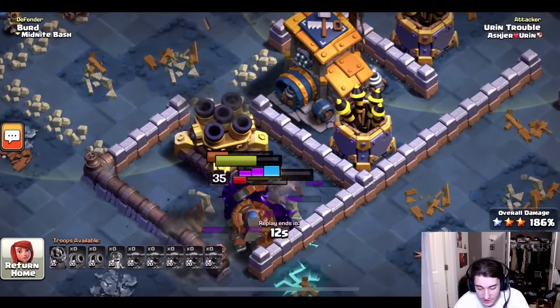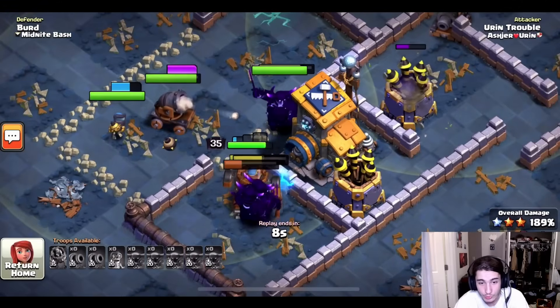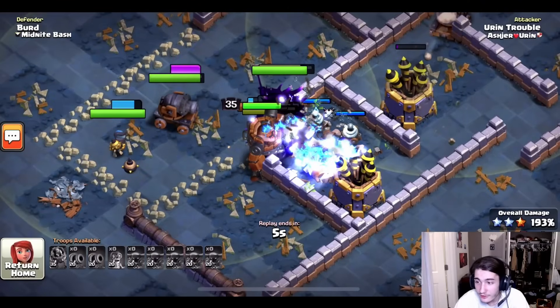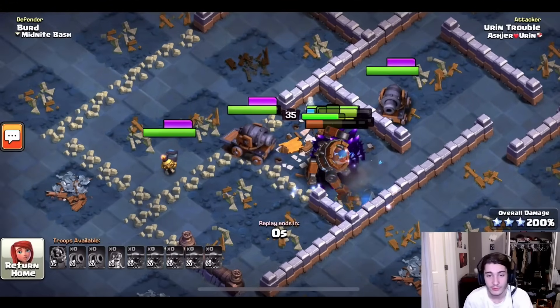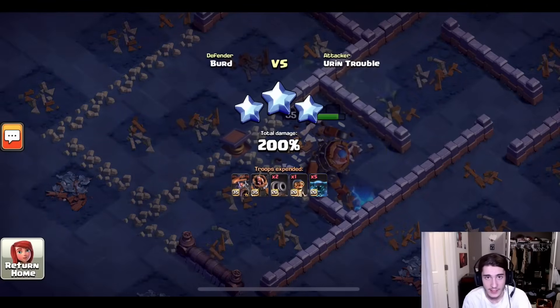He has his battle machine nearly at full health and he still has every single troop. Not a single troop died in this entire raid across any of the stages. He swagged the whole army — he didn't need any of it — and he just takes Bird down easily with all his troops still alive. This just shows how strong a strategy can be when it's in the hands of the best player in the world.